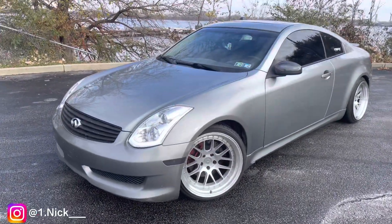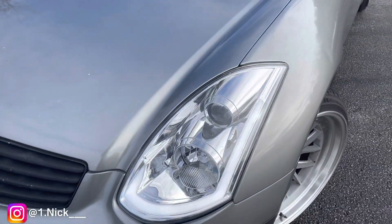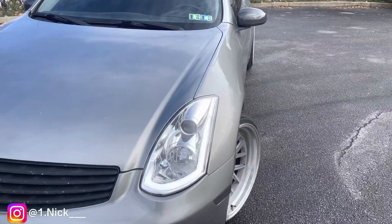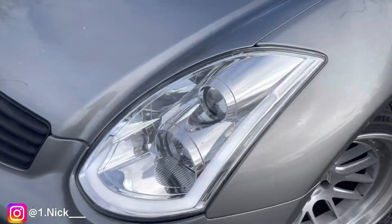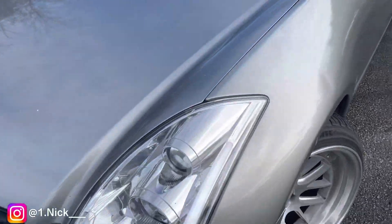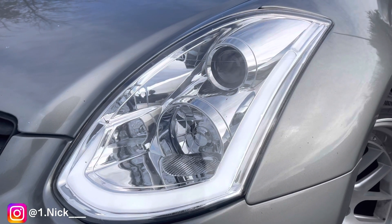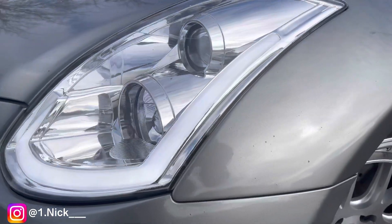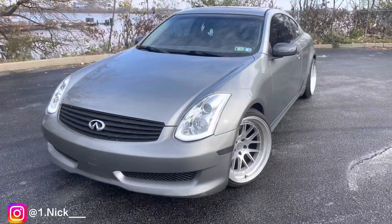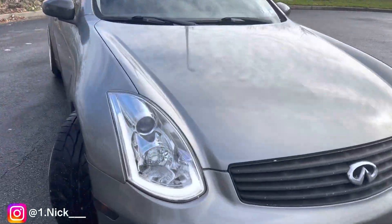Getting into this video — the first modification I feel like you guys should definitely consider when grabbing the G35 coupe or sedan would be the Spec D headlights. As you can tell, it gives the car a modern look. Thankfully when I got my car the last owner had already installed these headlights, so that was one thing to scratch off my list. You can get these with black housing, chrome housing, or a darker shade of chrome. The retail is around $450, but I really think it's worth it — they look really good, it's modern, it's not too much.